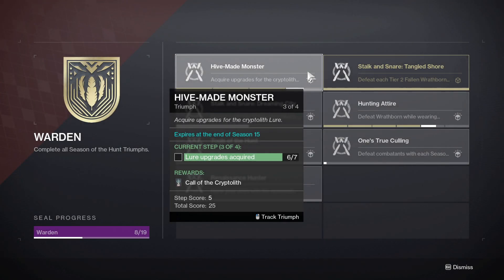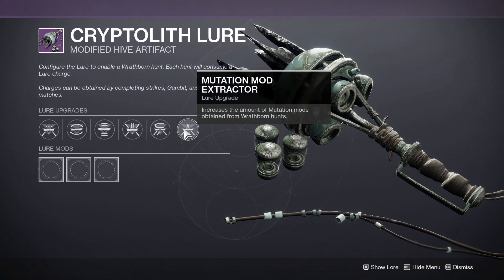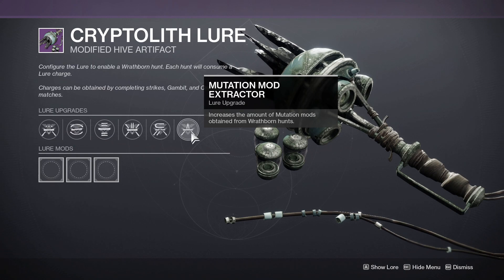The first Triumph is called Hive Made Monster. You will have to acquire upgrades for the Cryptolith Lure. Currently, you can only get 6 upgrades for the Cryptolith. There's a lot of time gating this season, so we'll just have to be patient and wait for them to release the 7th upgrade.